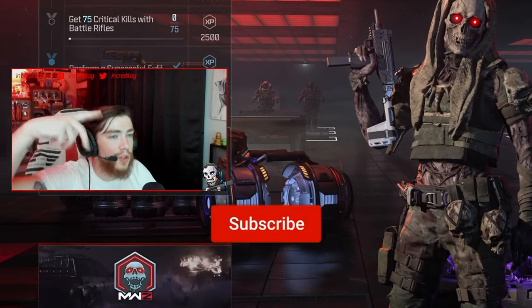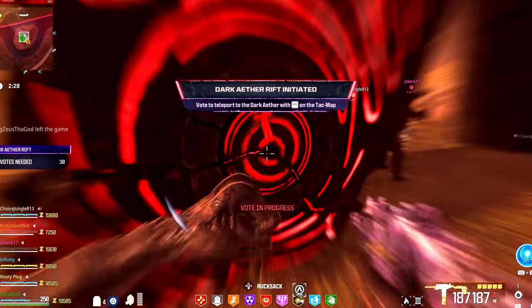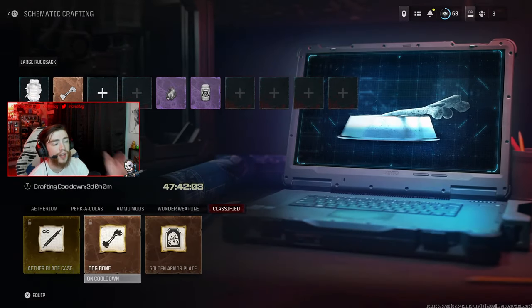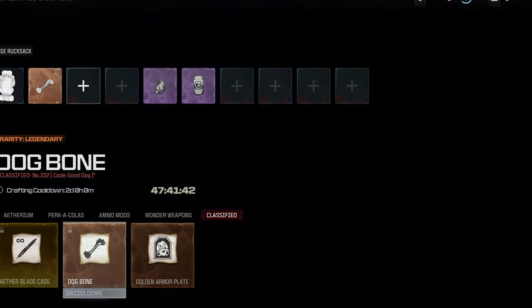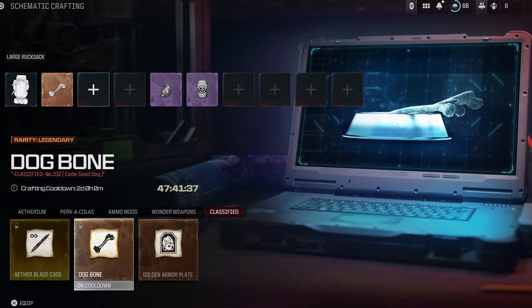Welcome back to the Modern Warfare 3 video. In this video I'm going to show you guys how to activate elder sigils in MWZ zombies and unlock the brand new classified schematics: the ether blade case, the dog bone, and the golden armor plate. As you can see we have all three unlocked. I already used the ether blade and the dog bone so they're on a 47-hour cooldown, which is insane.